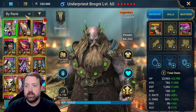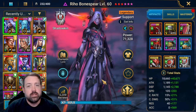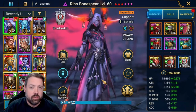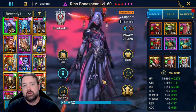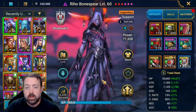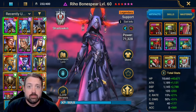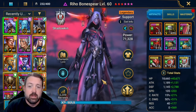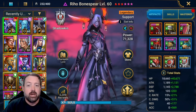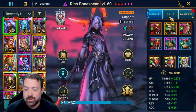The first champion is going to be Riho Bonespear, who was obviously a guaranteed champion way back in the day. If you don't have her, you're probably better off with just a Godseeker, a Niri, and a Ninja team or something like that. She is really one of the primary enablers for Sand Devil to be able to drop him in any quick time, because she puts up all of those debuffs at the same time. She is still required in this.